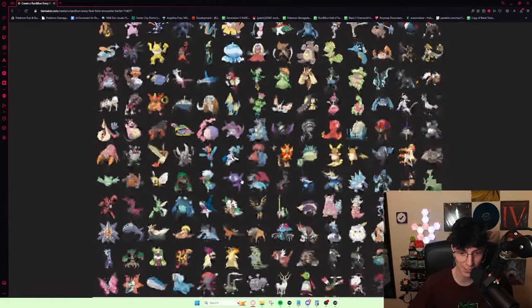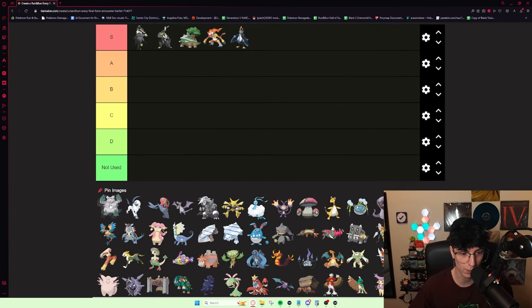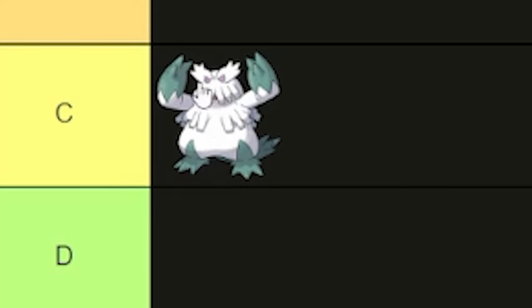Before I get into anything, I want to rank both Urshifus as S tier as well. I'll probably very loosely order things within tiers. When it comes to S tier, pretty much everything will be unordered because I don't really think it matters a ton. There's one thing Abomasnow fulfills that's pretty unique, which is getting access to Soundproof, which not a lot of mons get. It's also one of the better encounters for Cycling Road Rivals' Swampert — it just always beats it with its typing. I think C tier is pretty comfortable for Abomasnow.